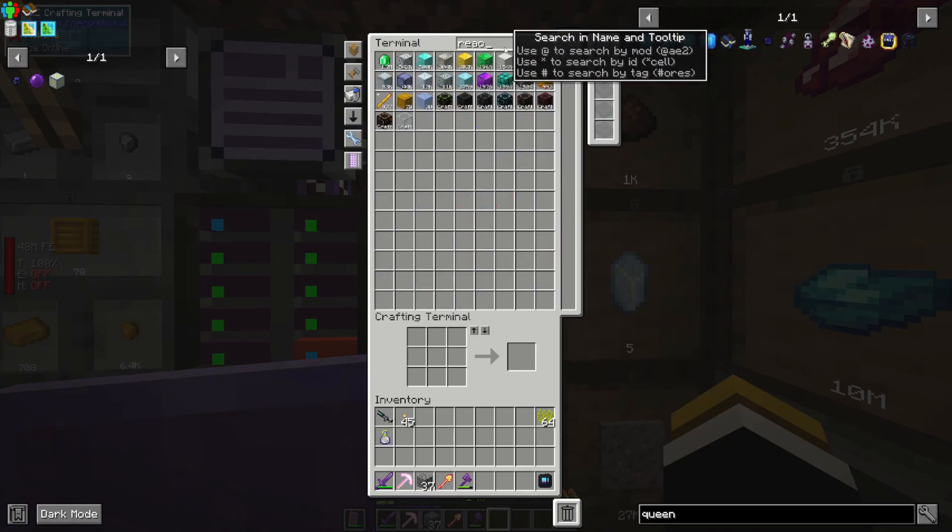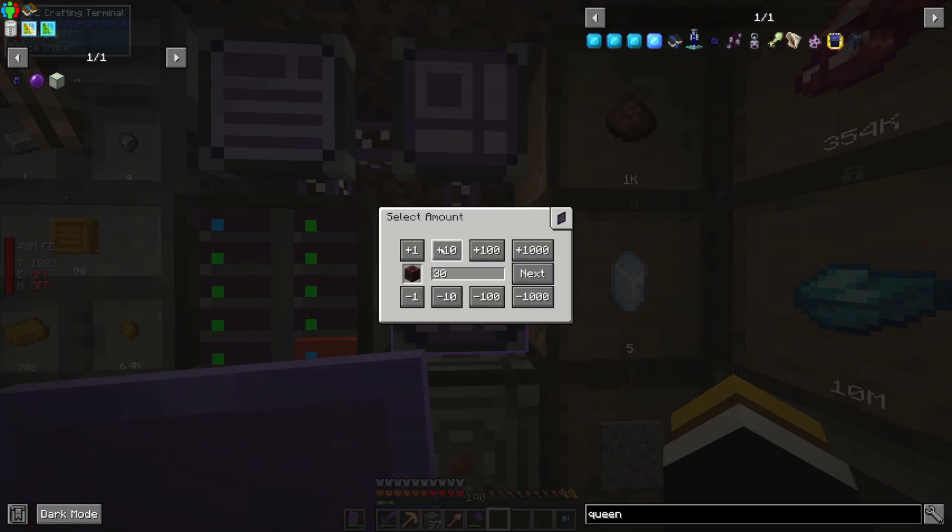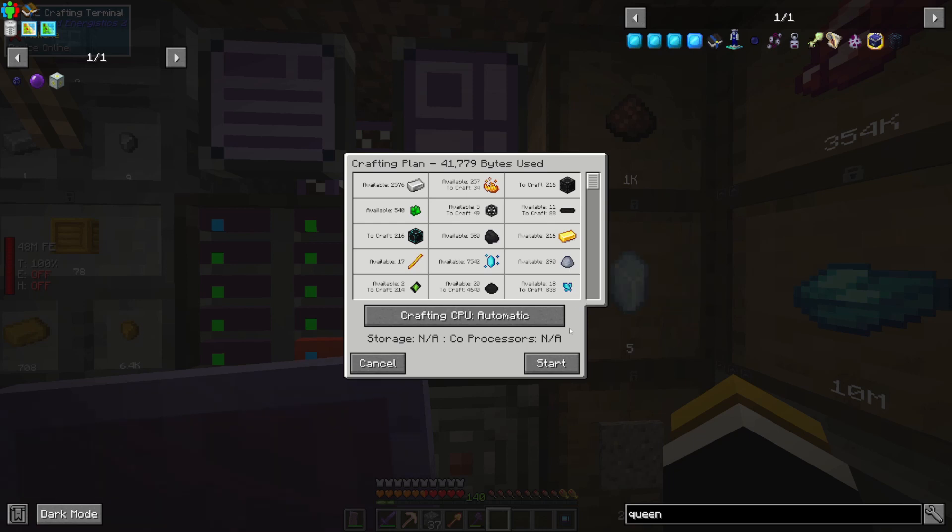I want to make a couple of reactors. Each reactor takes 36 pieces. I want to generate a million RF a tick. Each reactor makes around 250k, but from my testing they're actually making around 230–240k, so I want to make five — actually six, because even numbers. 36 times 6 is 216 pieces, so let's see if we can craft that many.